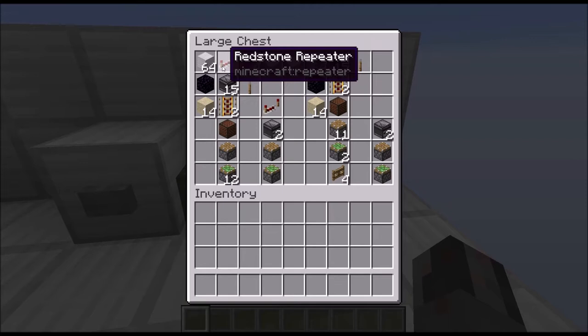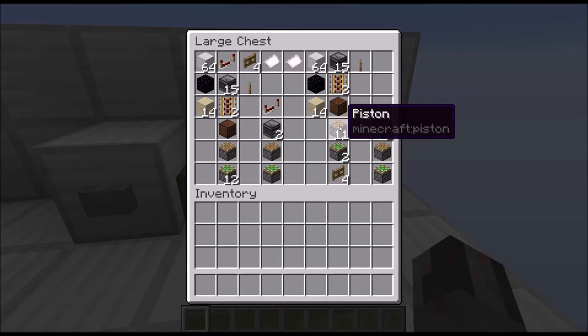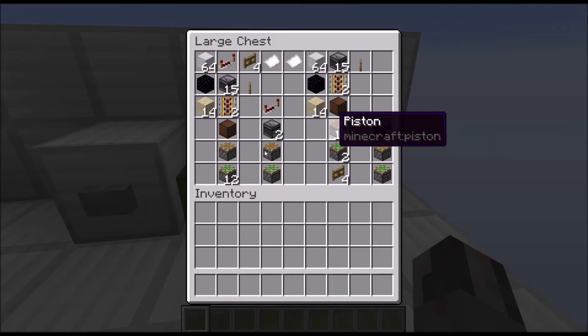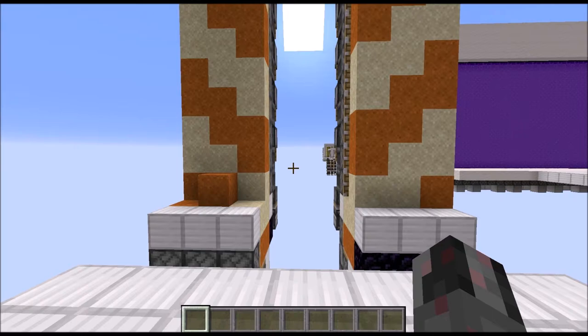For the other version it's almost the same. The main difference is the repeater. So again: blocks, 1 obsidian, 14 sand, 15 observers, 2 powered rails, node block, 11 pistons this time, 2 sticky pistons — so basically 10 sticky pistons became normal pistons here — 4 fence gates, and the lever as input. To chain them together it's again 2 observers, a sticky piston and a normal piston, but no repeater this time.